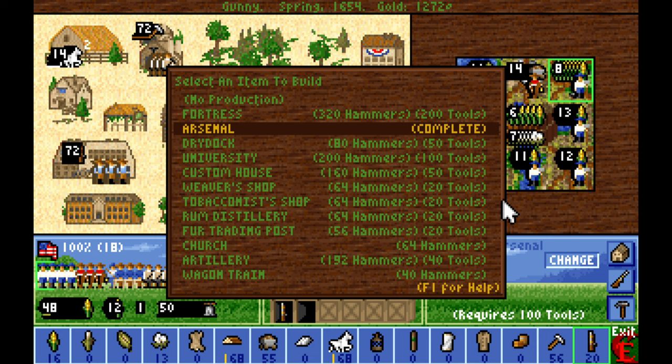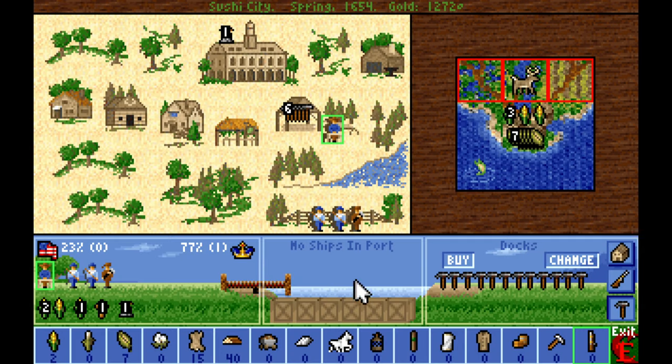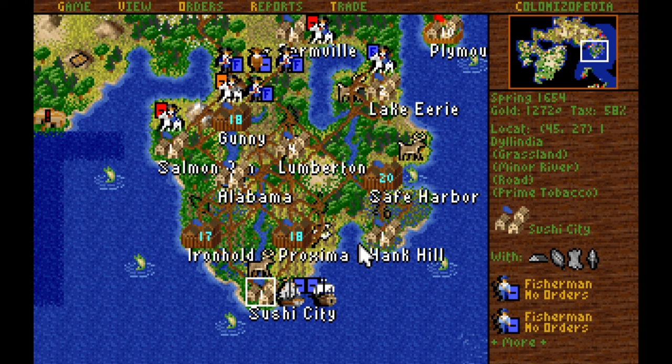After the construction of the arsenal, I don't believe that we need a fortress in Gunny. I highly doubt the REF is going to sail around the peninsula and land at Gunny. And even if they do land at Gunny, we will slaughter them on the mountainside. What we're going to do instead is build a wagon train and then artillery. I might deeply consider just not having the fishing villages — they're useful, but they're not that useful. I could repurpose those colonists into elder statesmen for Farmville, carpenters, farmers, or soldiers. But maybe it's a sunk cost fallacy.